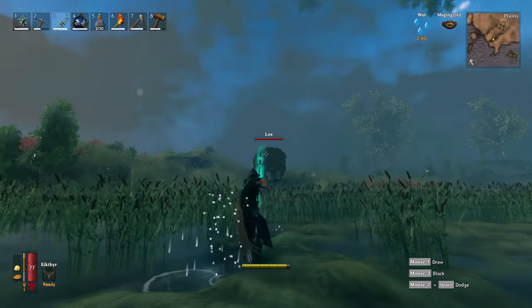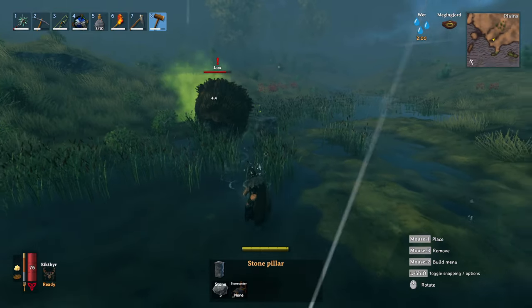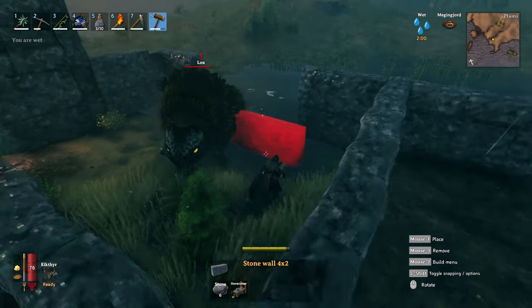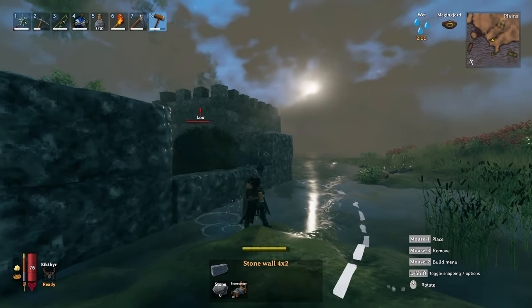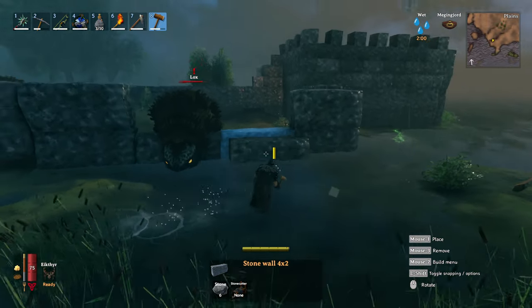To lure a lox inside a pen, I'd recommend simply shooting at it with a bow and arrow, and making sure you turn back once in a while to check that they're still following you. I was lucky enough to find a herd of loxes wandering right outside of our outpost, so this was relatively easy for us, but you might have a bit more trouble based on how far away the lox is from your camp. Simply lure the lox into the pen and close up the entrance you left earlier, so there's no way that it can get out.